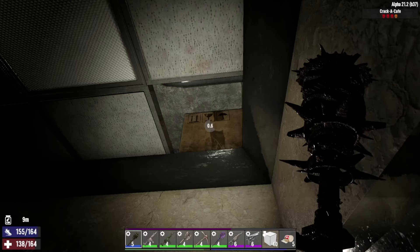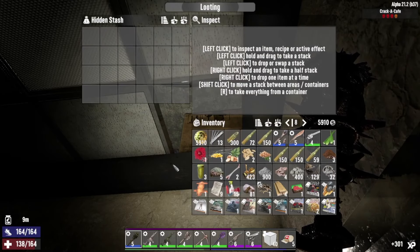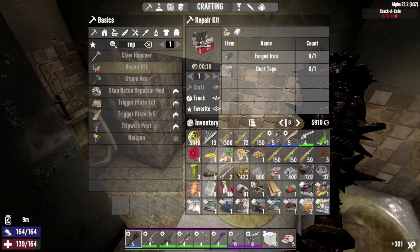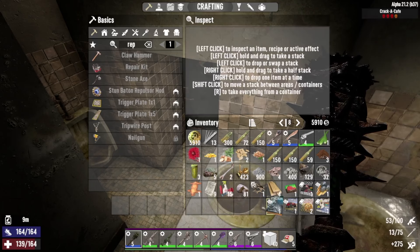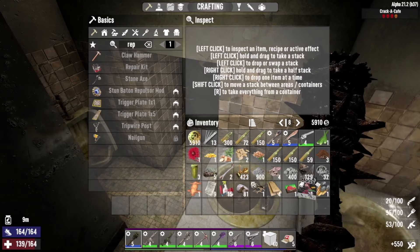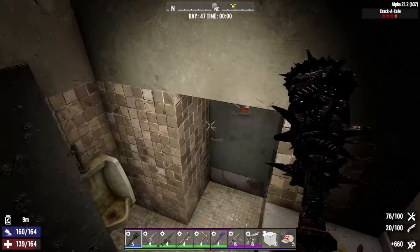All right there we go - sealed shipping crates. Read that. I think we've got somebody about to come and say hello - let's just quickly shut the door. We've got automatic weapons, sniper, armoured up, sticks, tactical warfare, night stalker, vehicles, a few more cooking, shotguns - got a few more things there.